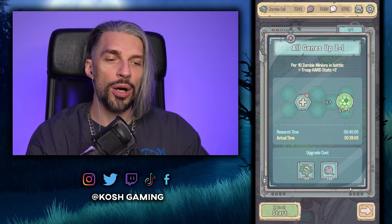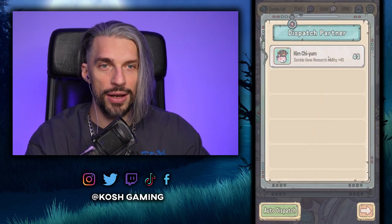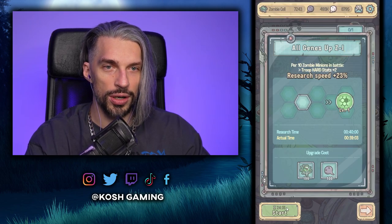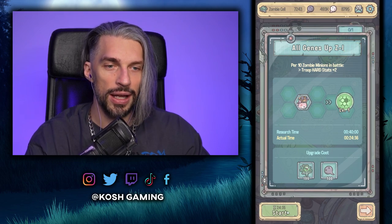We're done with our research, so we can get an additional researcher. When we do the next research and put our companion here — upgrade snail tag, that's nice. Let's upgrade it even further. Now when we dispatch her, research speed is higher — instead of 40 minutes it'll be 24 minutes. Let's start it and we can speed it up for free right now.